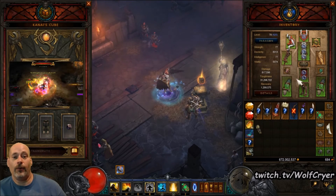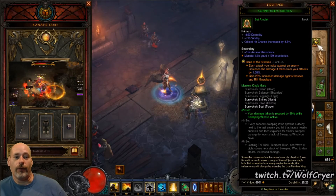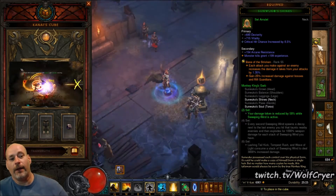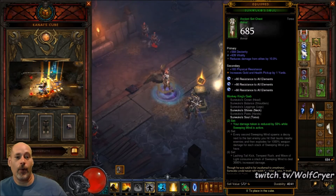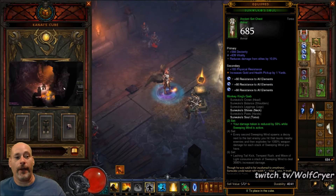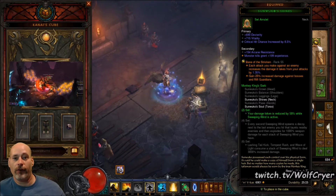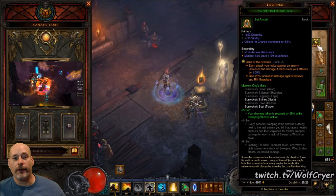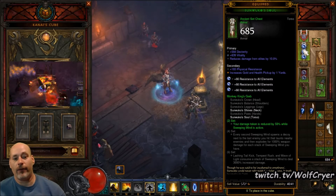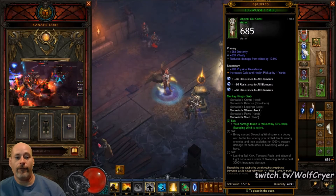Now, on to the key difference with this build. I am running the Sun Wuko's two-piece set — your damage taken is reduced by 50% while Sweeping Wind is active. You can alternate pieces for the chest piece: Sun Wuko's gloves, shoulders, or whatever, as long as you're wearing the amulet. On the amulet, you are looking for Crit Chance, Crit Damage, Fire Damage, and a Secondary Resistance — preferably on an Ancient. On your chest piece, you are looking for Dex, Vite, Reduced Damage from Elites, and a Secondary Res. On your gear, you're going to be using Diamonds on all of them for the resistances — very, very important.